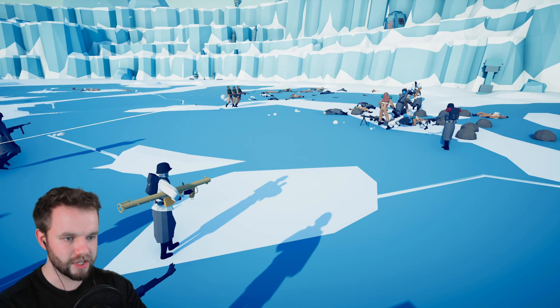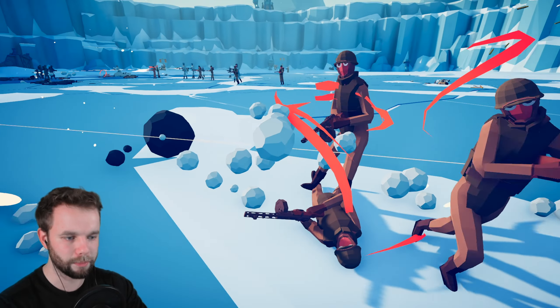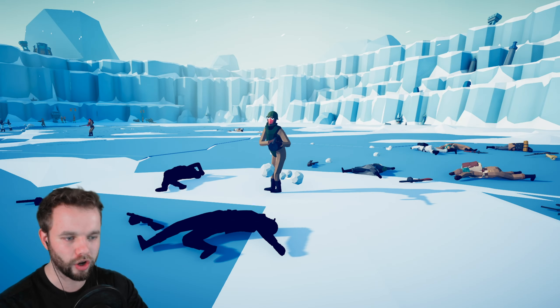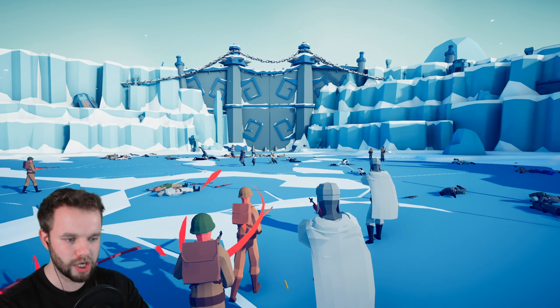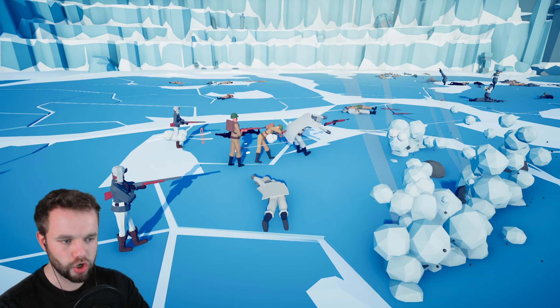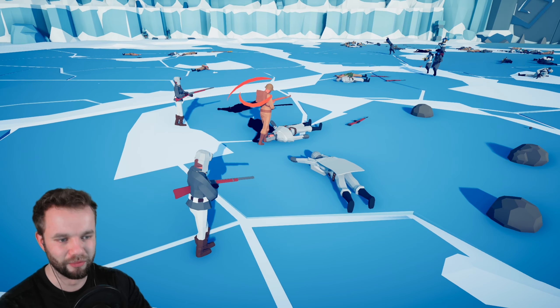Those paratroopers are actually really, really, really dangerous. Some normal Russian infantry moving up here, some artillery and rocket launchers coming down on these guys as well — they're not going to be alive for very much longer. It does actually look like a fairly balanced battle. We've got some Germans back here, but we've also still got quite a lot of Russians left over. This really could go either way.